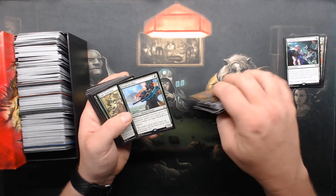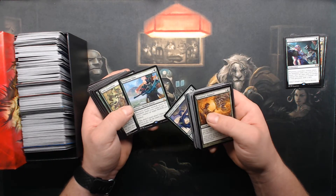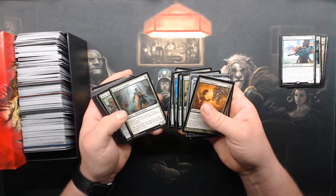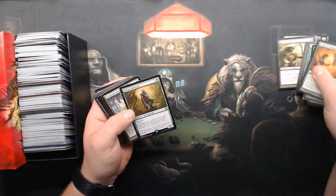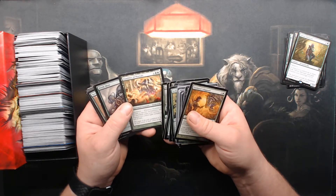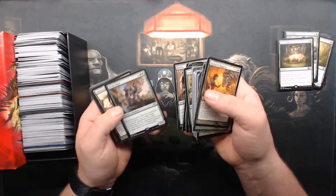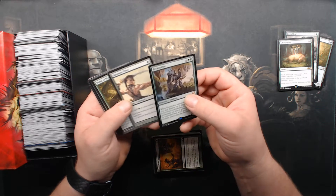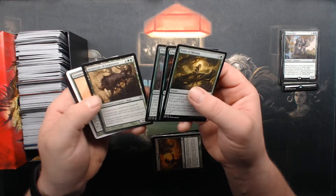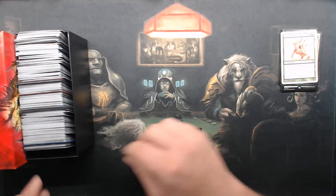Song of Freyalize. Deep Root Elite — whenever a Merfolk enters the battlefield under your control, put a +1/+1 counter. Naturalize — I don't use Naturalize as much as I used to. Silver Advocate, my dual deck. Fresh Meat, Life's Legacy. That's a Terastodon and a Llanowar. Creepy Mold, Pounce, Architect, Greater Good, Elvish Mystic — those are pretty good.